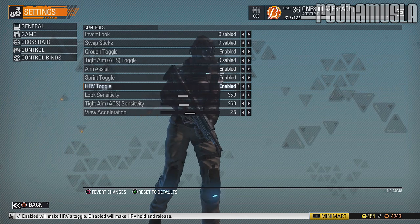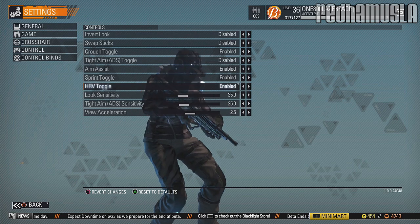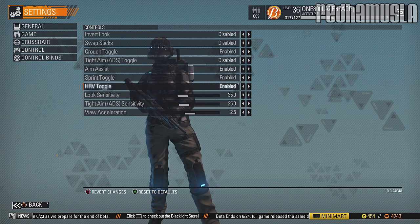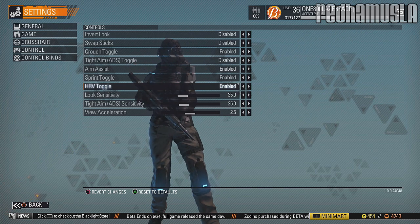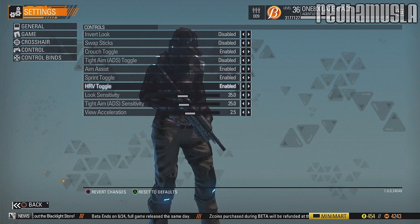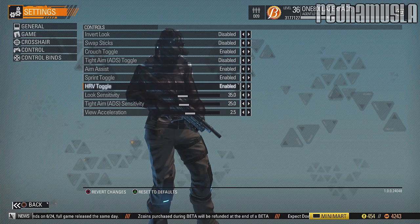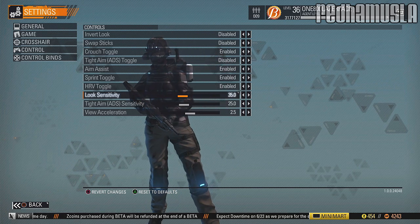HRV toggle — I started out with it enabled, which means to stop the HRV — the ability that lets you see through walls — you have to press it again. I didn't like that because I could never turn it off fast enough. So now it's disabled — I just press it and it's off, and I'm off to the races killing people.